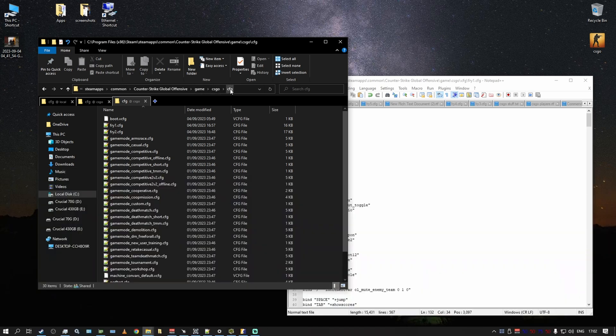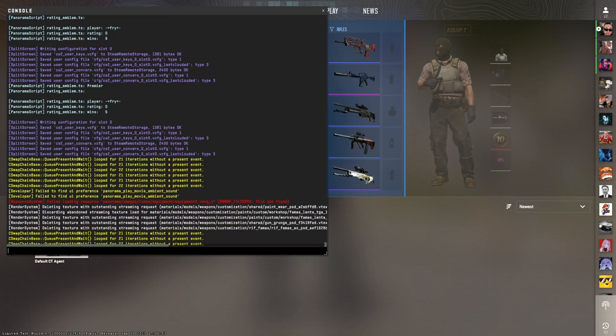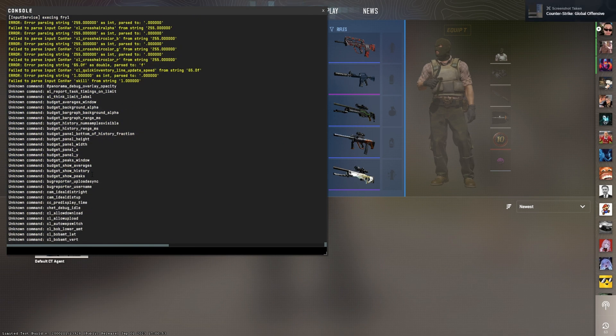Once you've placed the file there, the game will execute it just like before. If you press 'exec fry_one' it will execute the file. There are some commands missing but it doesn't really break anything and it will work as-is.